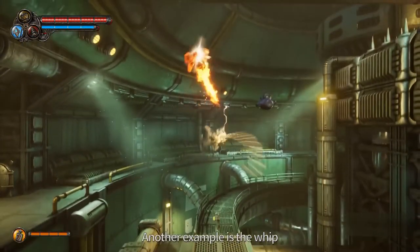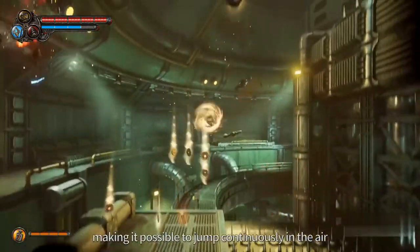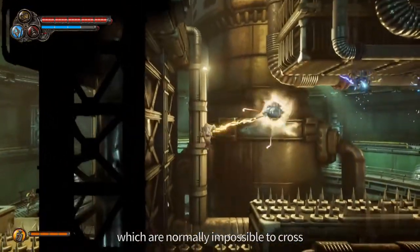Another example is the wing. It has much faster attacks, can grab enemies or platforms from a distance, making it possible to jump continuously in the air. This allows you to pass through areas which are normally impossible to cross.